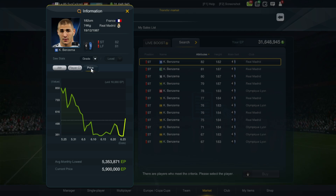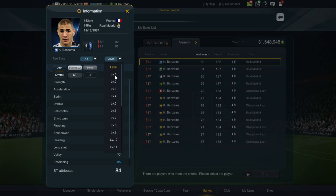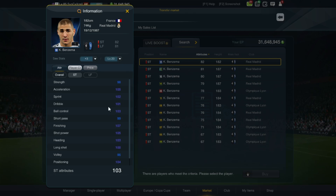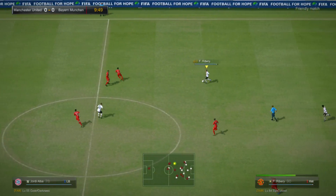In terms of price, Benzema is actually very cheap right now — only about 5 to 5.5 million. I would recommend that if you want to use this version of Benzema, you might want to upgrade it. I'm currently using a +3 one, which gives him more decent stats — sprint 102, acceleration 105. It's up to you guys.